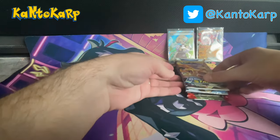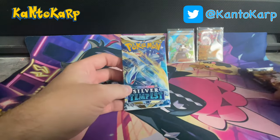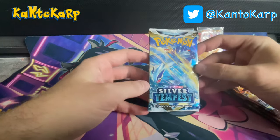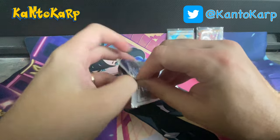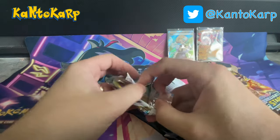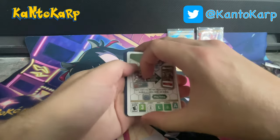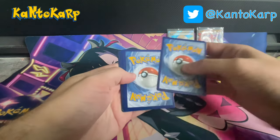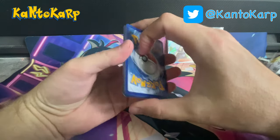Alright, let's move on to the second pack. Let's mix it up — let's do the Silver Tempest. Everyone wants that Lugia Alt Art. I have not pulled it myself. That's definitely the chase card in this set. We're back on Sword and Shield, so the card trick is 1, 2, 3, 4. Let's see what we can get.